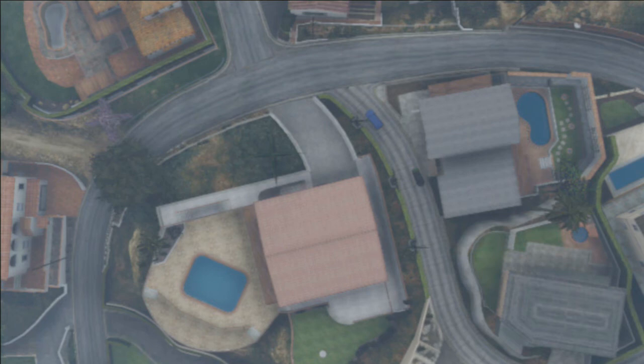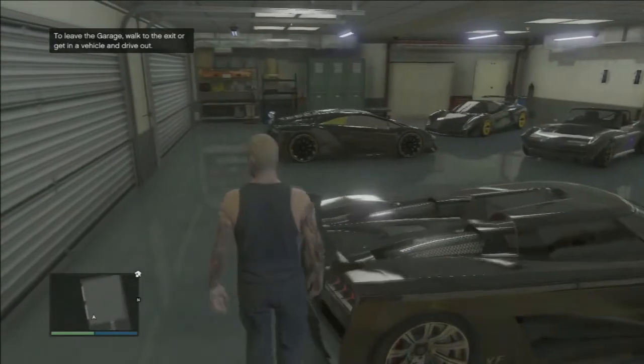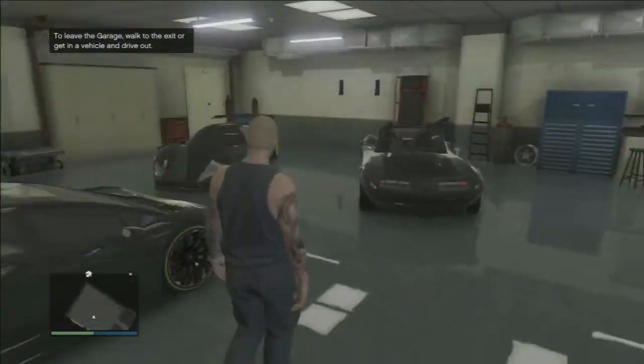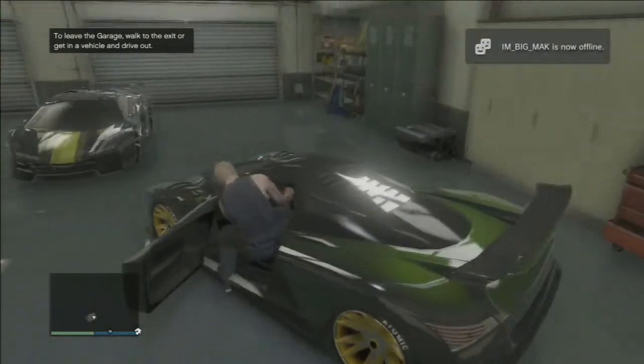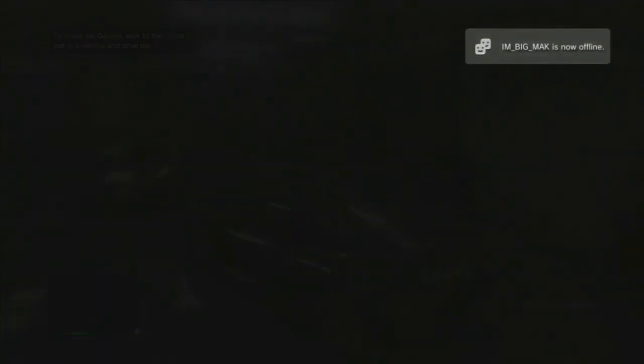I recommend getting in a car — you go way quicker out of your garage in a car than just walking. Walking out of the garage takes a while, so I recommend getting inside a car.